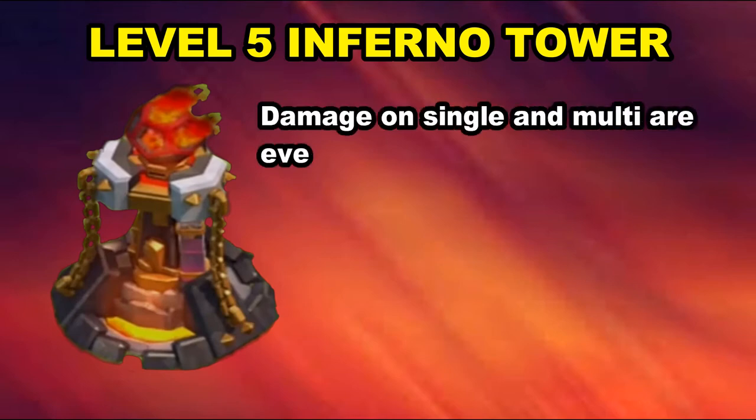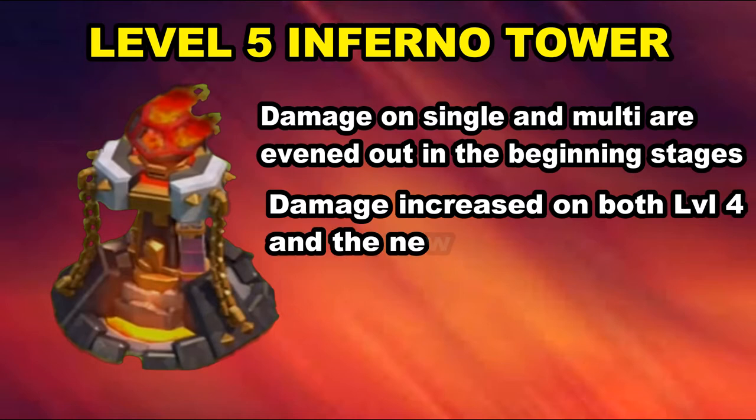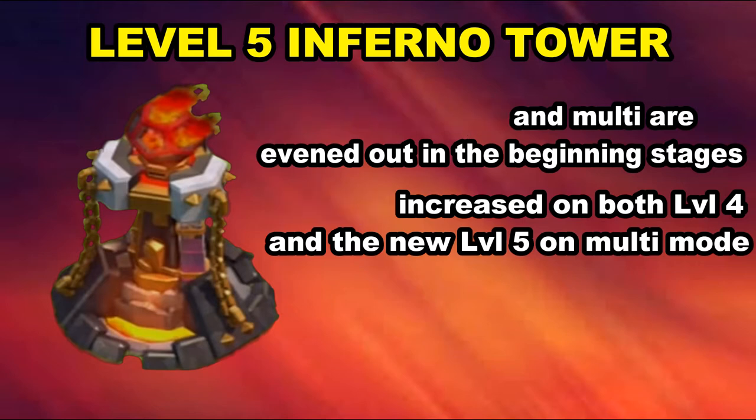The cannon and archer tower are kind of self-explanatory — they'll just bump them up — but the Inferno Tower has some other changes. The damage on the single and multi modes are both going to be evened out as it starts to burn. On single target it'll have the same damage as multi target until it gets into that second phase, where single target skyrockets. Then damage on multi is increased at level 4, and at level 5 it scales up just like level 4.